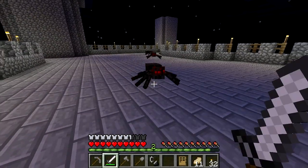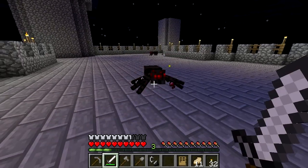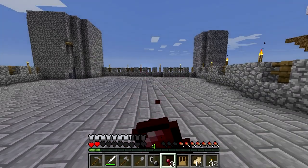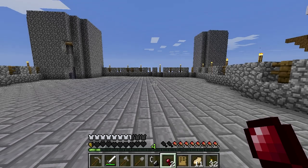It is an item which is sometimes dropped by spiders and cave spiders if you kill them yourself. It could be eaten — gross thought — but it will poison you for 4 seconds as well as restore hunger points. This only makes it useful as a food when you have nothing left, because it will never kill you, leaving you with at least half a heart remaining.